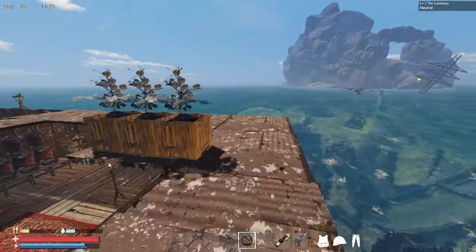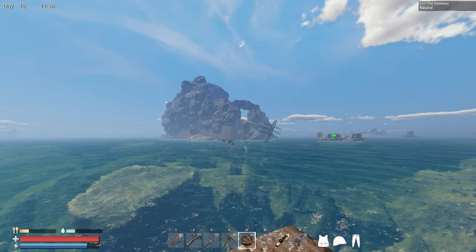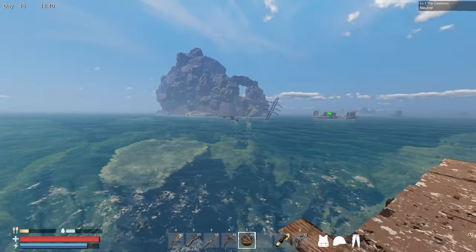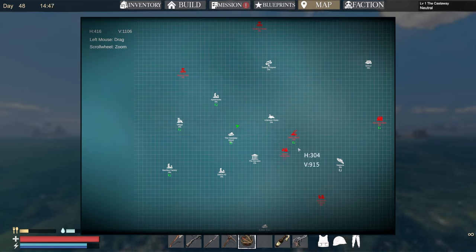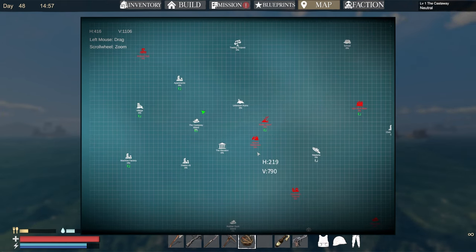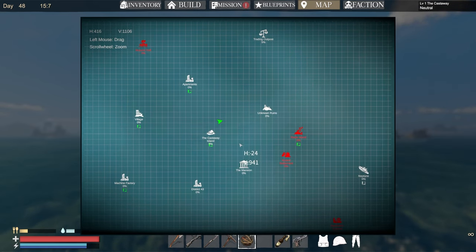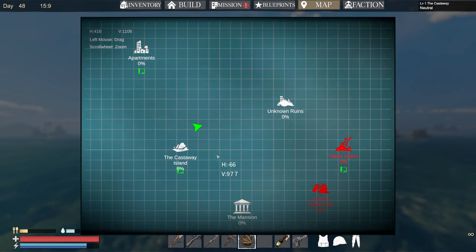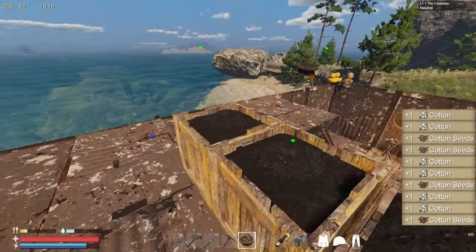They didn't publish release notes for this update, so I'm sure there are other changes. I just noticed a giant rock over there - I don't remember that being there before. That was initially Radio Island but now look at this - there's a little coordinates thing on the map now. Castaway Island has a percentage, and it looks like a blueprint image icon.